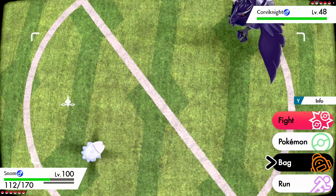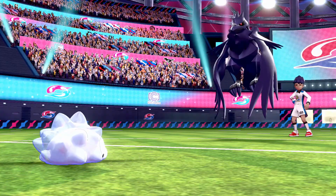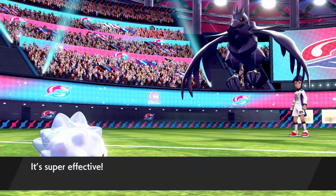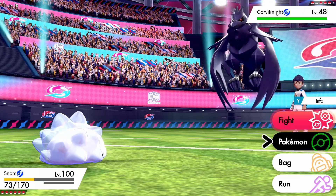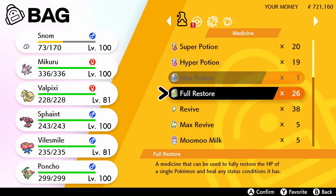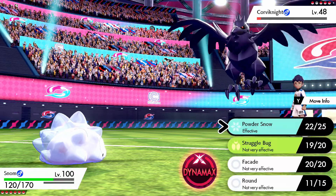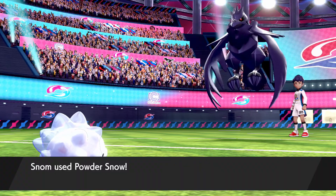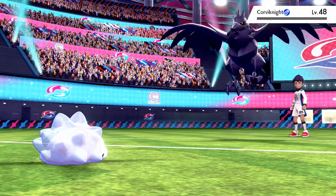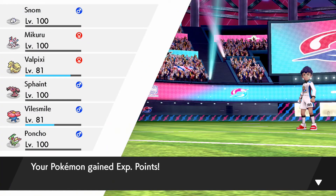Now he might not be confused anymore. Powder Snow is the only thing we got. Drill pack — no problem. God damn it. Snom, come on. We'll use a full restore on you. Yeah, good. That does nothing to me. Powder Snow. Damn it. Don't use a full restore, kid. You're stupid. We've taken out your Corviknight.